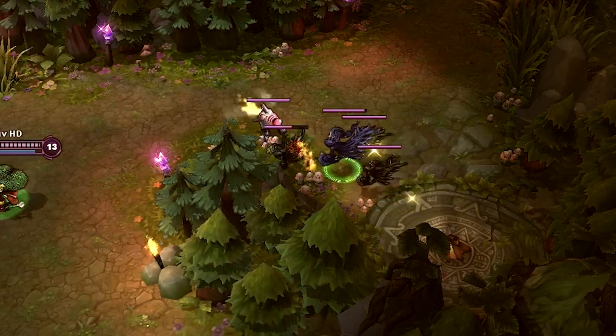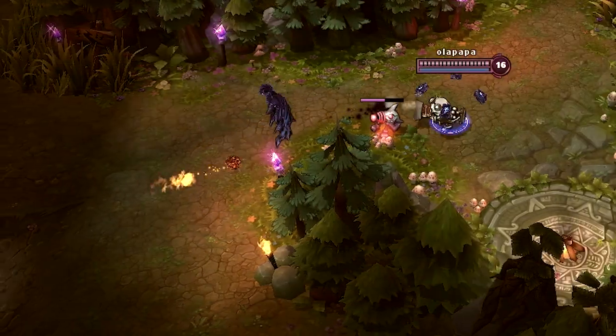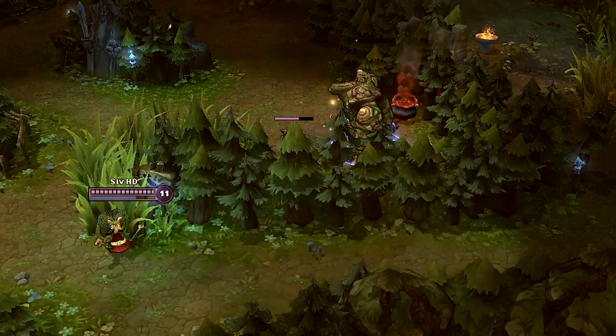Place your turrets at the enemy buffs and run back yourself, to steal the enemy buffs in ultimate comfort.